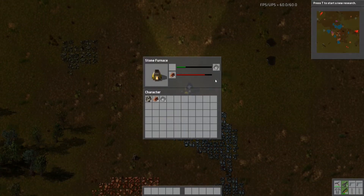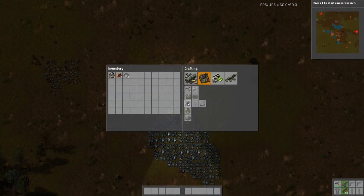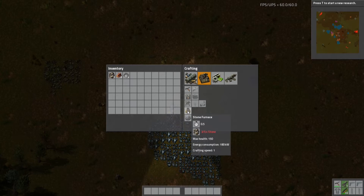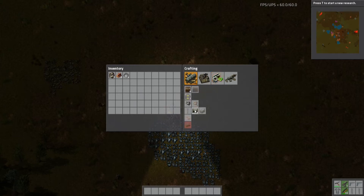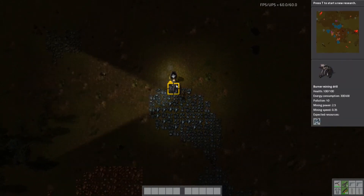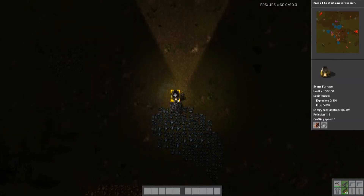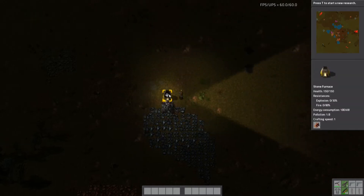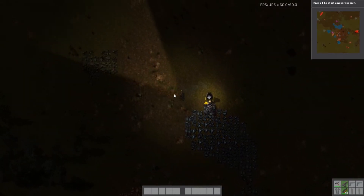I'll put half the wood in the drill and half in the furnace. Now you can see I'm smelting iron ore into iron plates. The reason I want more drills is I need three iron gears and a furnace — a furnace is five stone, and a gear is two iron plates per gear, and I need three of them. There's also a day-night cycle, which is kind of neat — you can light up your area.